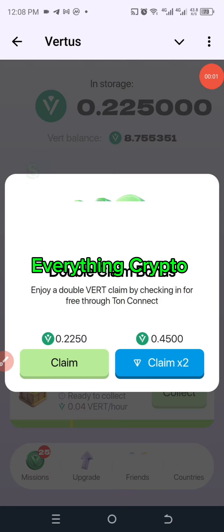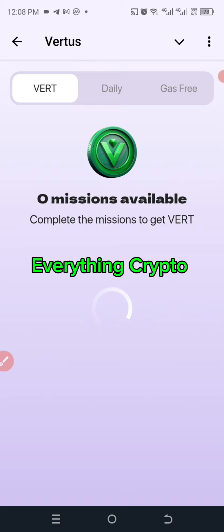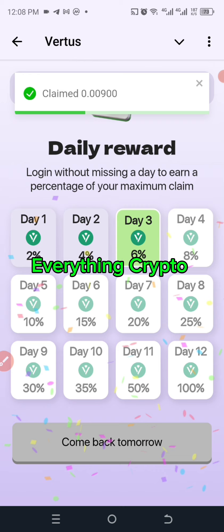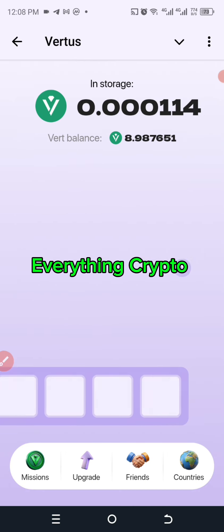Hello everyone and welcome back to today's video on Vert. Let's get to this combo on Vert. I'm going to first go to Teddy and claim my daily login reward, and I'll look out for the combo of the day. So let's go to the combo section.